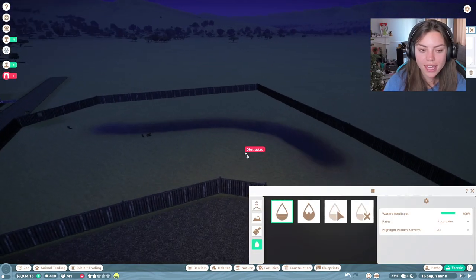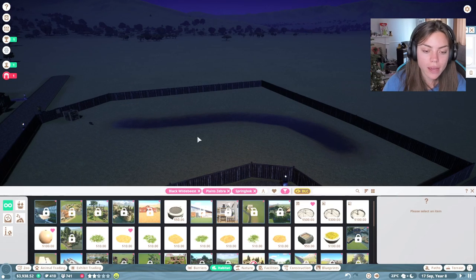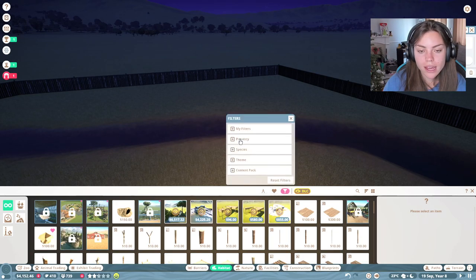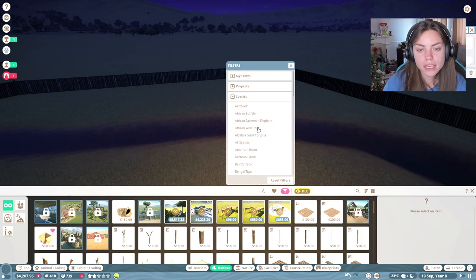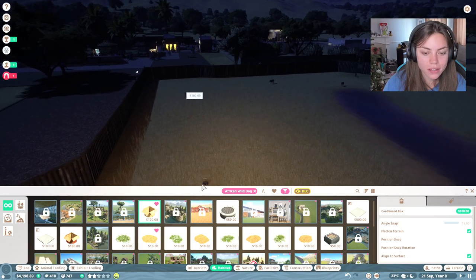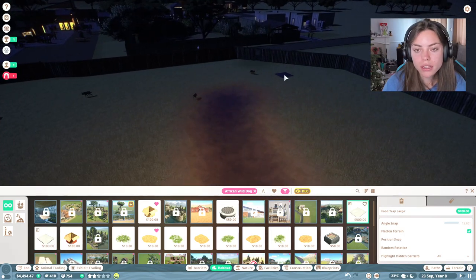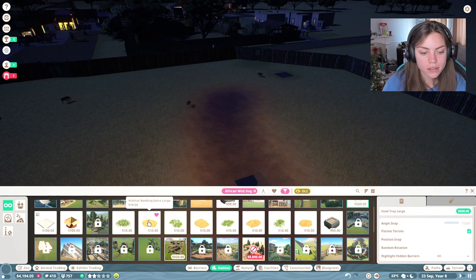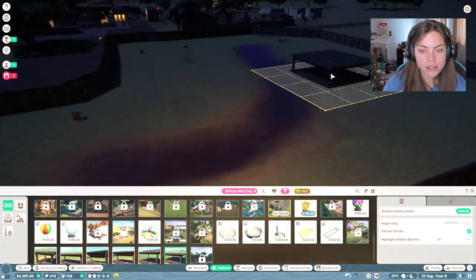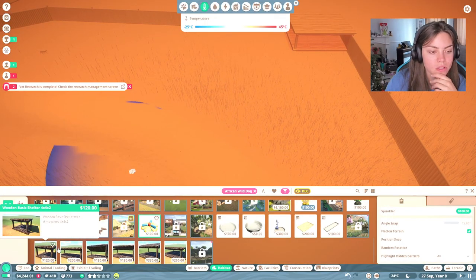So I've got loads of water and things. Let's just press play a second because we're going to go habitat and we're going to get rid of all these because obviously we're not working with springbok and stuff. We're working with an African wild dog. Oh you get a little cardboard box — cute. Put some cardboard boxes down. Small food tray — we need to put a large food tray in at the back here probably. Oh sprinklers and stuff — okay, they like this, that's good.